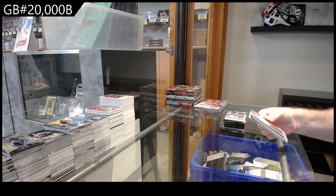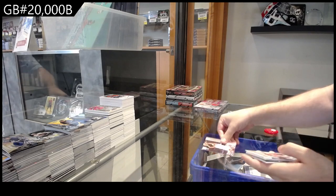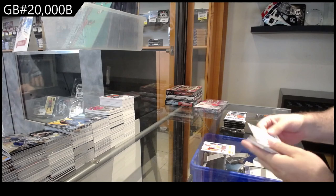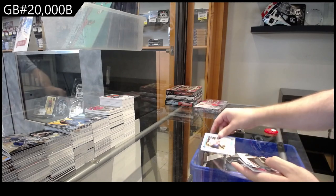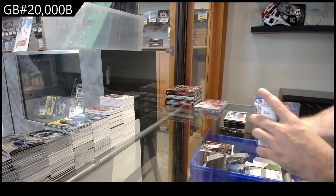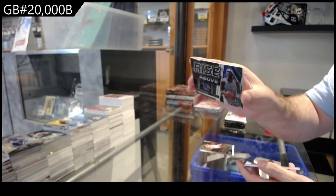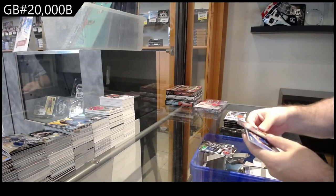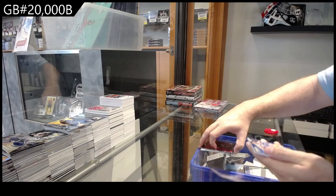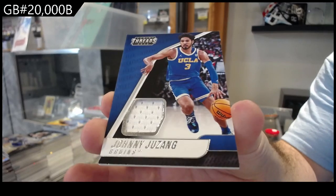Alright, we got a rated rookie of Mathurin, Smith rated rookie of Jovic — last name first. Letters of course. Davis select rise above of Duran. Spectra, we got a Murray and a Cote, and a jersey of Juzang — jersey of Johnny Juzang.